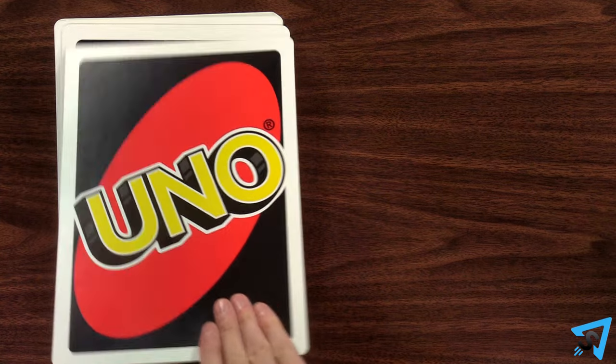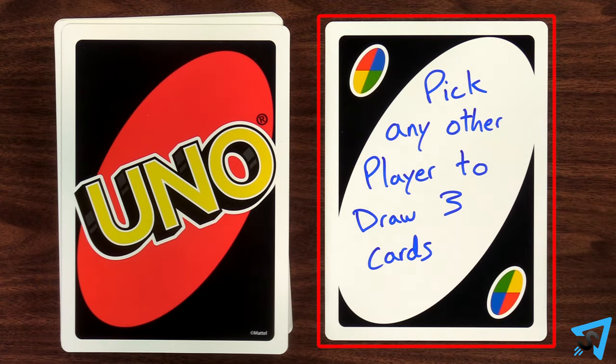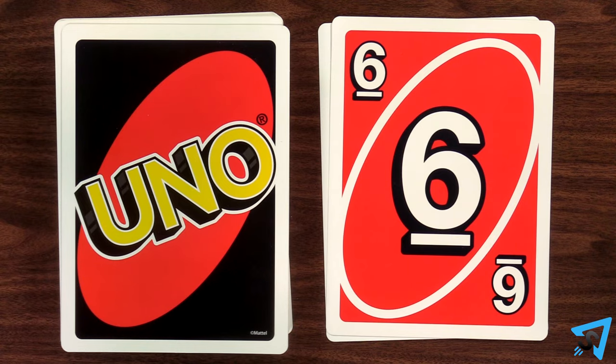At the start of the game, if the Swap Hands or a customizable wild card is the first card flipped, then the action is ignored and the first player may play any card on it.